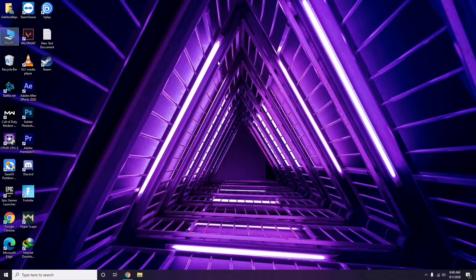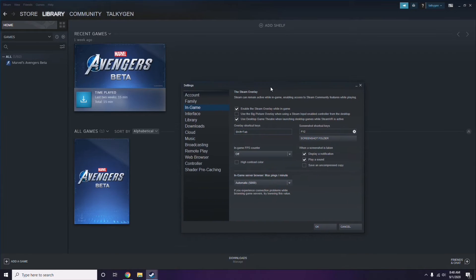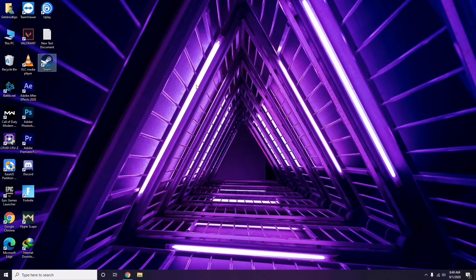Next, you need to disable the Steam overlay from the Steam app. Click on Steam, go to Settings, then go to the In-Game option. From there, uncheck — that is, untick — the 'Enable the Steam Overlay while in game' checkbox to disable it, then click OK.